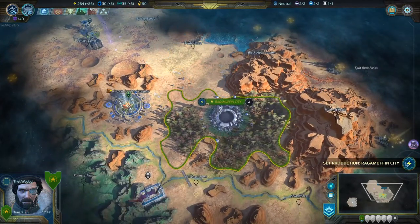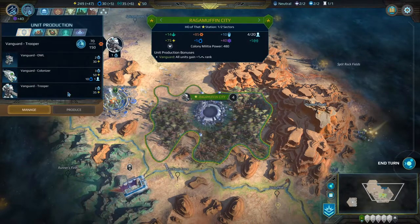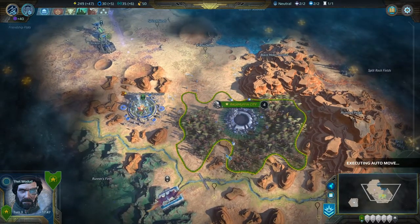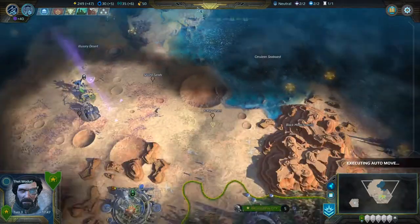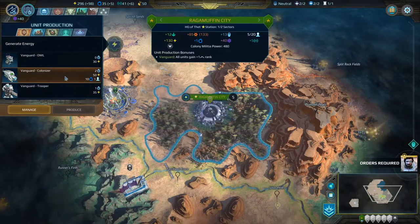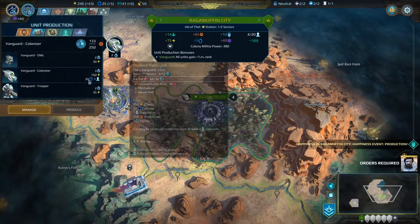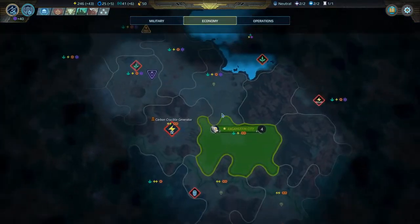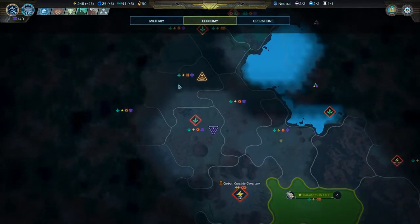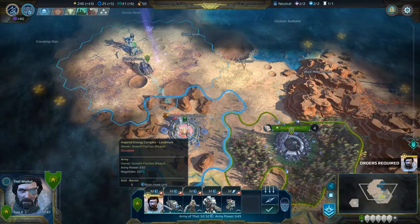There's another Transcendent here but I'm gonna leave that alone — we have other things to worry about. Ragamuffin City can produce something. Let's replace our troops first — 35 energy, four per turn. Ragamuffin City's now up to population five, which means what I'm probably gonna do is get a colonizer. It costs 50 energy and 10 cosmite and a population from Ragamuffin City, and it costs more for every colonizer you recruit. I want to have a city at least one space away from Ragamuffin — either in the Illusory Desert or Friendship Flats. Love these names.